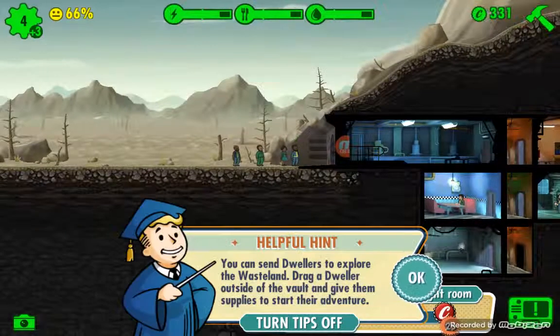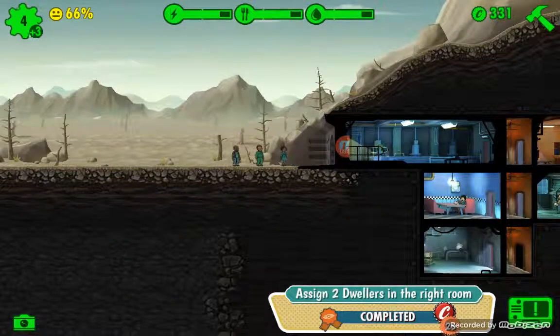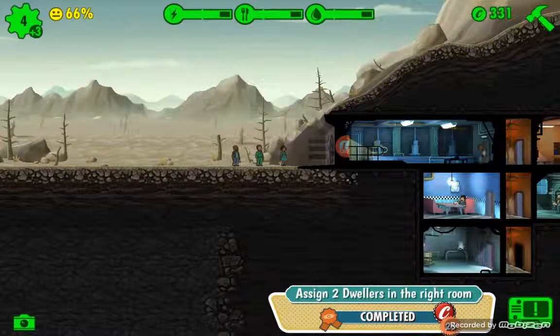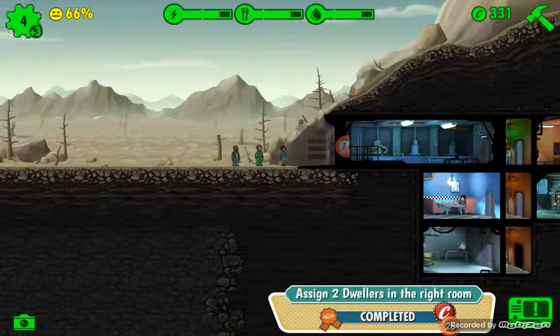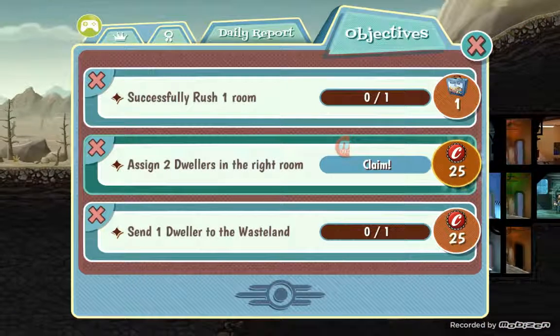We got an achievement - assign two dwellers to the right room - and it's completed. The way we can collect that is on the bottom right where they have the little exclamation mark with a little ribbon. This lets you know your achievements. We assigned the dwellers to the right room, so we'll collect 25 caps for doing so.